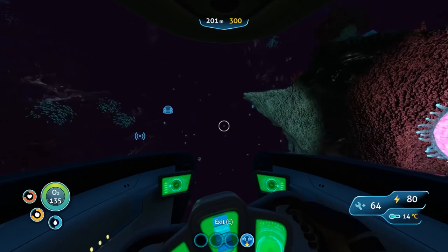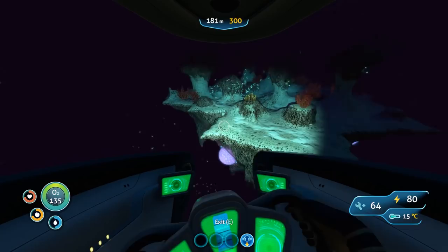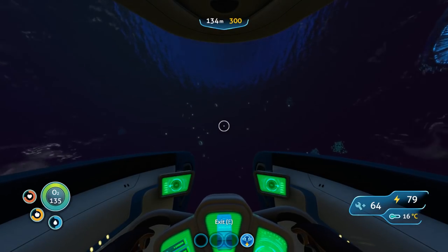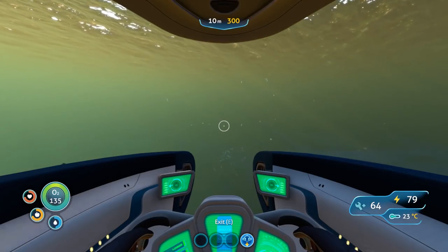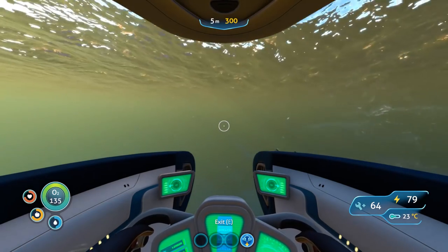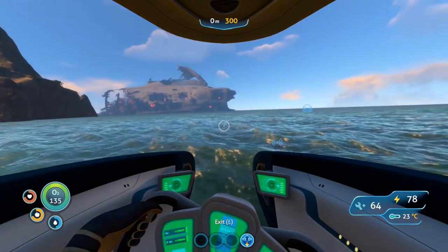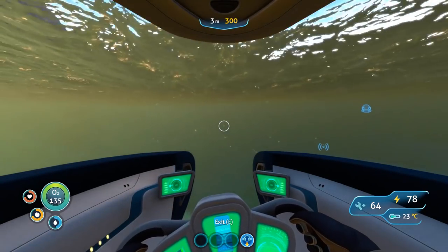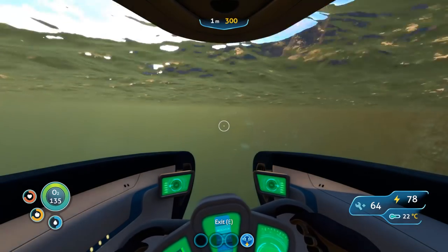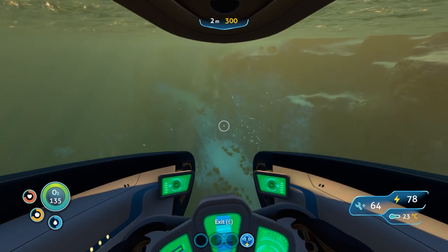Let's head somewhere safer. There's a nice floating island — let's head up to the surface where it's hopefully safer than down here. Near the surface we're not far from the Cyclops — there's an island between us and it, because the mountain biome happens to have a mountain in it. Our escape pod is all the way over on the right-hand side. We're on the port side of the Cyclops.